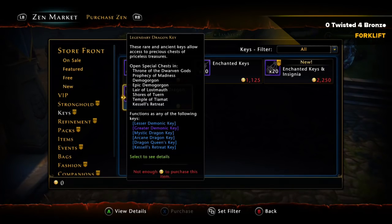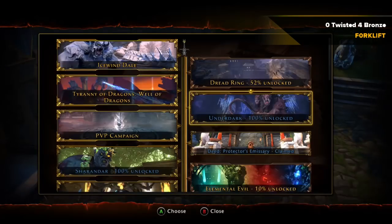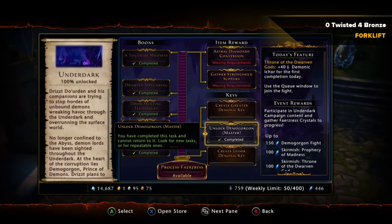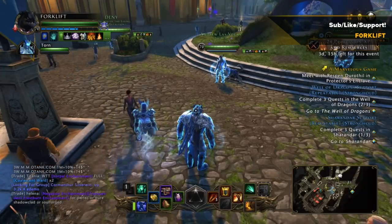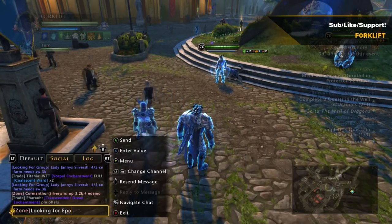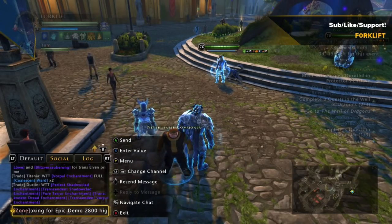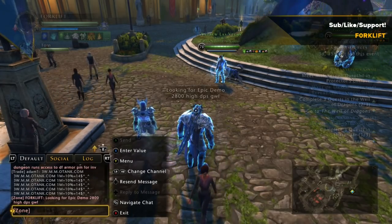What these dragon keys do is basically take the place of other keys, so there are a lot of keys that just aren't worth buying. Also, if you open a box and don't use the key, you're able to back out and save your key — it's a way to check what's in the box without using a key. I recommend starting to make greater demonic keys and lesser demonic keys every day as soon as you can, because they're good to have even if you're not running yet. They just stack and stack, and you can't have enough of them.